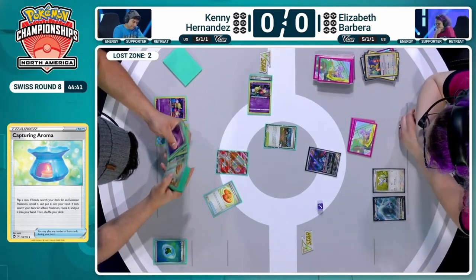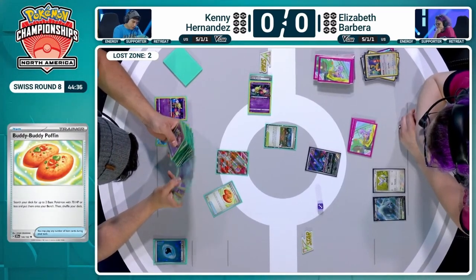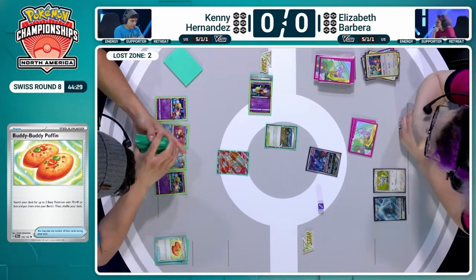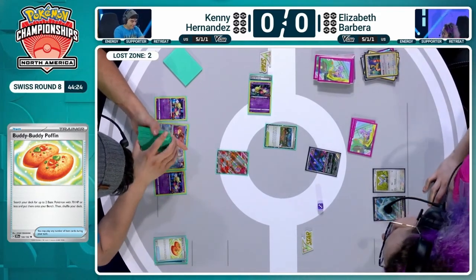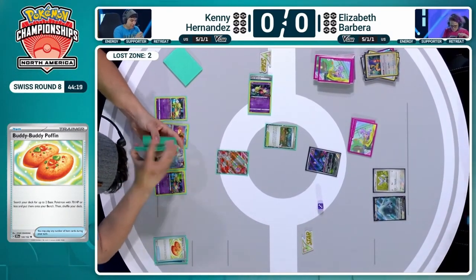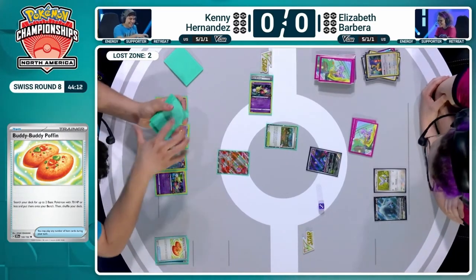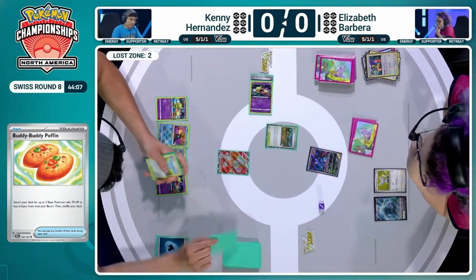Here comes the Buddy Buddy Poffin — going to get Kenny a couple of new basic Pokémon with 70 HP or less, going straight onto the bench. We're finding the Manaphy and a second Comfey. Fluttermane is still in the active. Elizabeth is saying, look, I think you really need to use your Comfey — the harm I'm doing to you with Fluttermane is better for me than the benefit I would get from Lugia's Read the Wind.